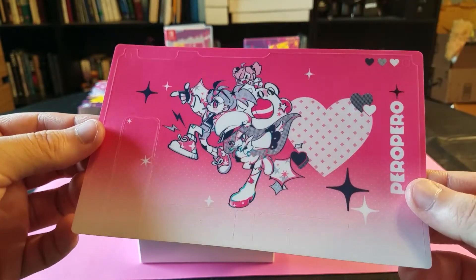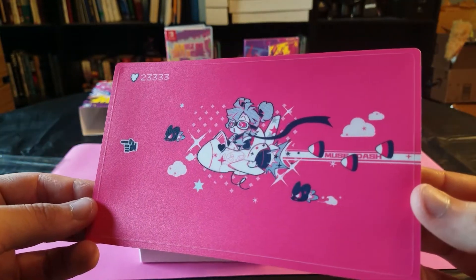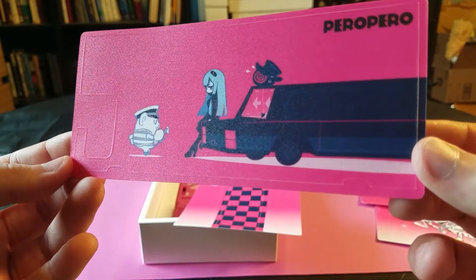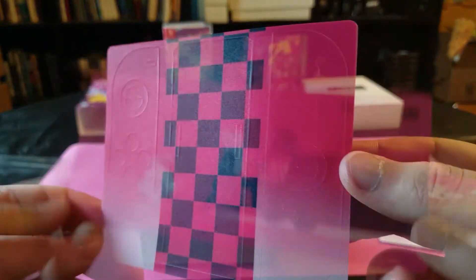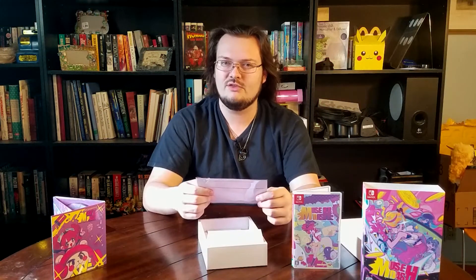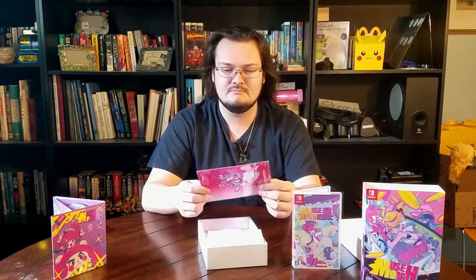We also get some decorative stickers for the Switch console. These stickers go on the Switch, the Switch dock — both sides of the dock — the Joy-Con, but only the front of the Joy-Con. It also has one of the little sticker pads for the Joy-Con controller grip that you slide the Joy-Con into. The sticker quality-wise actually feels pretty thick. They feel like pretty solid stickers — I'm pretty impressed for stickers.